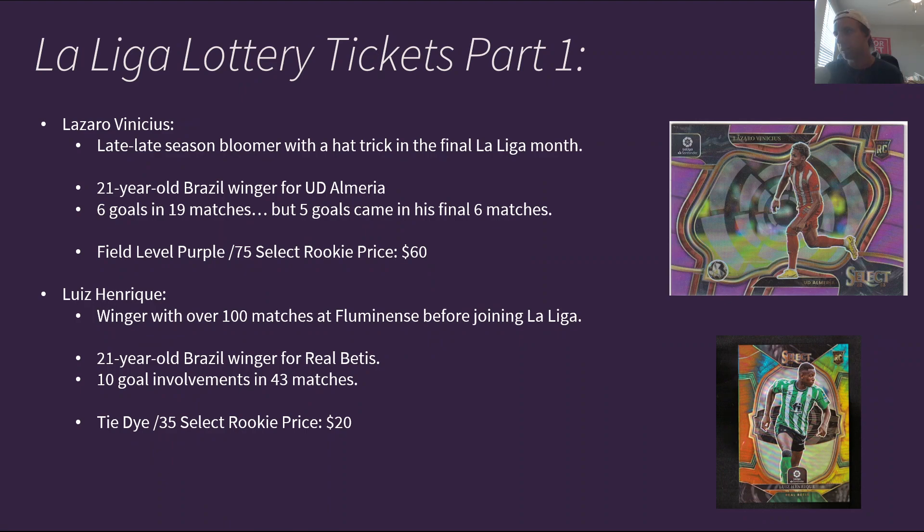Then we'll move into La Liga lottery tickets. I have four La Liga players worth talking about, starting with Lazaro Vinicius. He is a very late-season bloomer who had a hat-trick in the final La Liga month. He's a 21-year-old Brazil winger for UD Almeria — he had 6 goals in 19 matches, but 5 of those goals came in the final 6 matches, so really a late-season turn-on for Lazaro. His field-level purple out of 75 Select rookie recently sold for around $60, so he's around the same price as Nicolas Jackson and nowhere near the first three guys I mentioned.